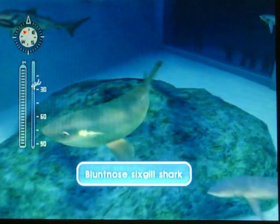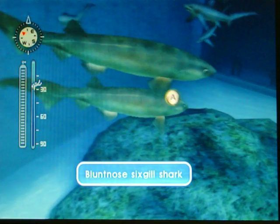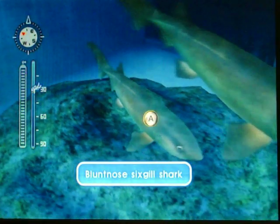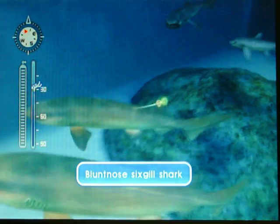Bluntnose Sixgill Shark. This fills the role of the shark that will kick your butt in the Abyss. Just like the last game, you can find him down there, but this time he will attack you. And it kind of sucks because you won't see him coming. Obviously Sixgill for a reason — he's got gills, six of them.